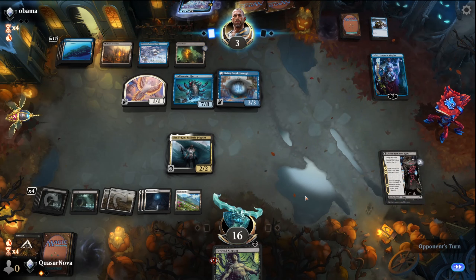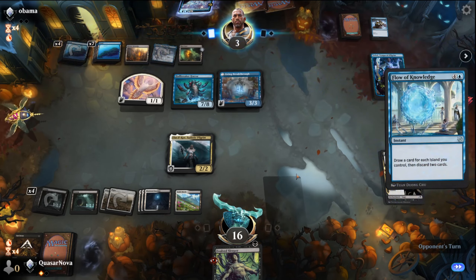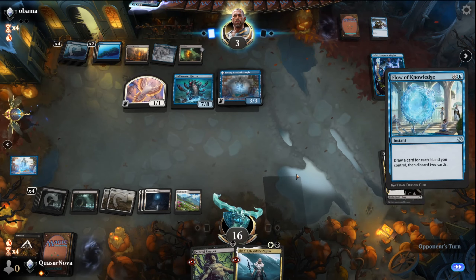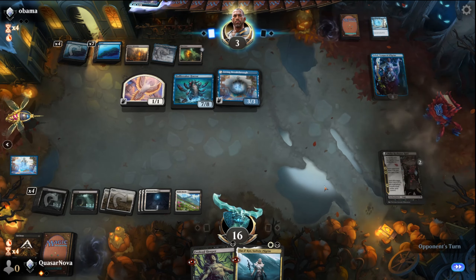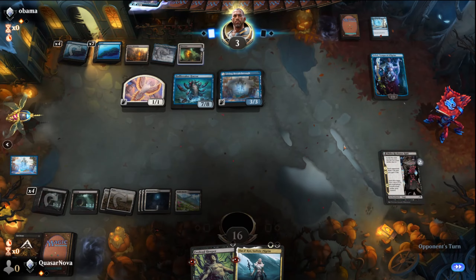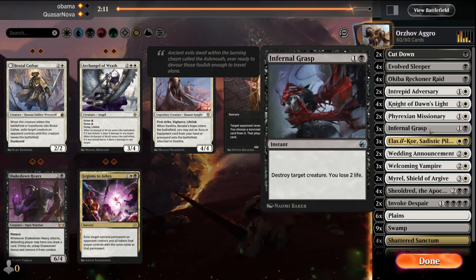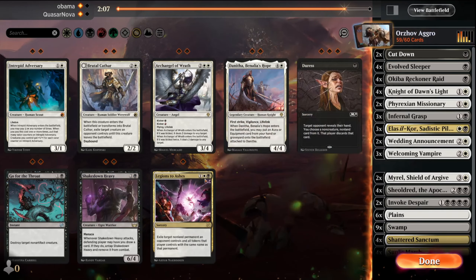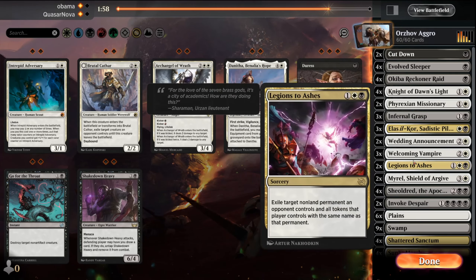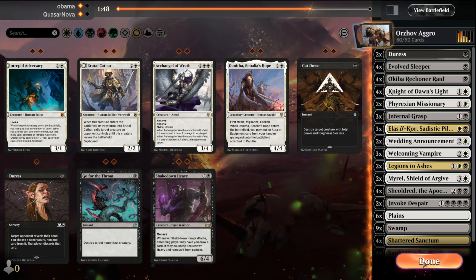Muriel is actually going to be phenomenal in this matchup because then he can be doing all these things on my turn. Going into game three, yeah Muriel is going to be really good. I think we do want Legion to Ashes here — we're going to pull out the Intrepid Adversaries, throw in the Legion to Ashes. Maybe we want the Duresses — probably pull two Cutdowns and put in two Duress.